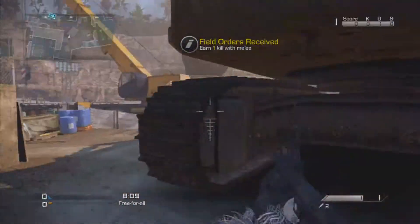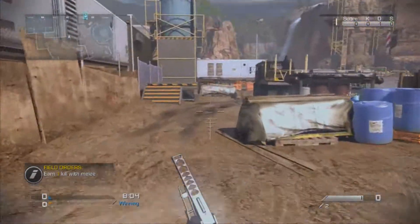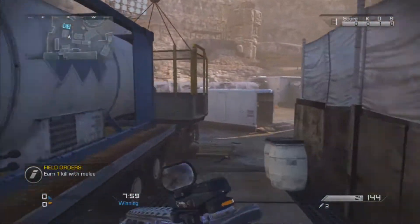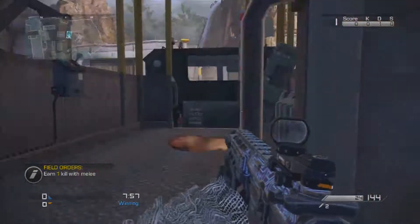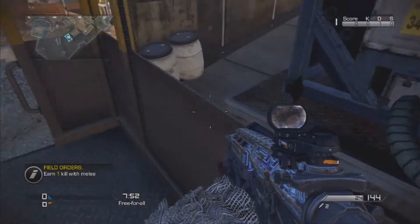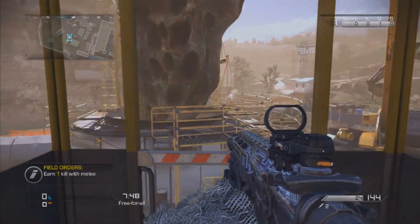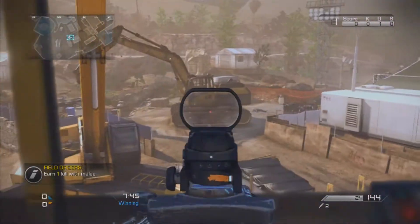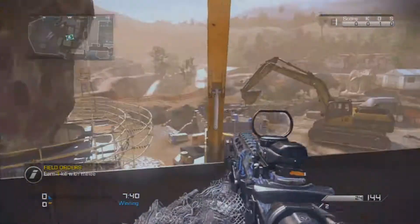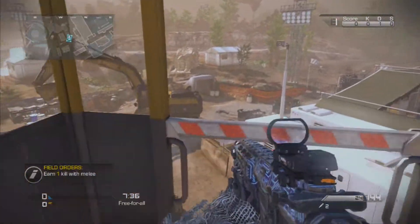Now I'm going to show you one last little part. That crate that fell down — you can get into it and you're going to fly around the map. You just hop up here, there's a switch, you walk up to it and hit X, and now you travel all the way around the map and get a full view. If I was doing this via spectating I'd give you a more cinematic picture, but this is pretty good. I look around just to show you guys the whole spectrum.